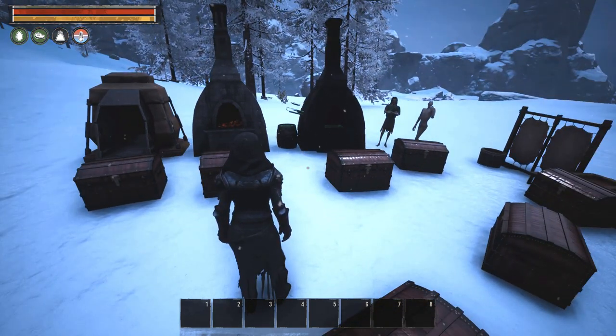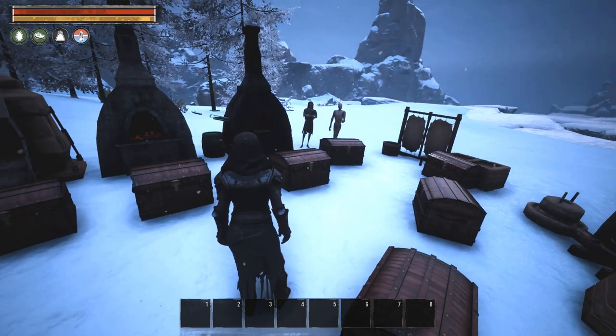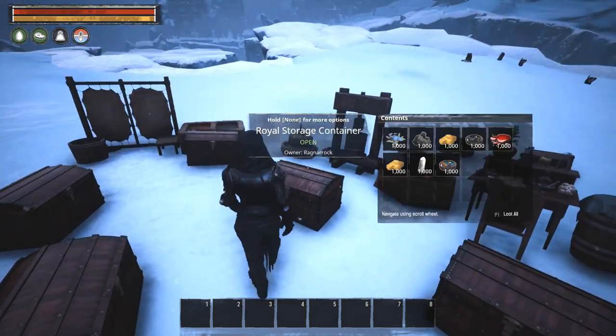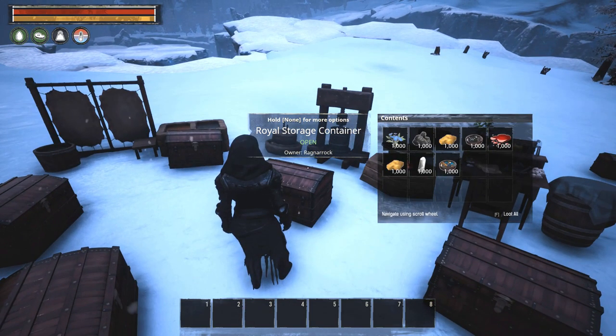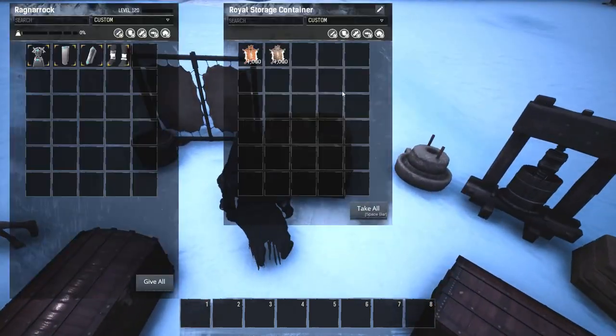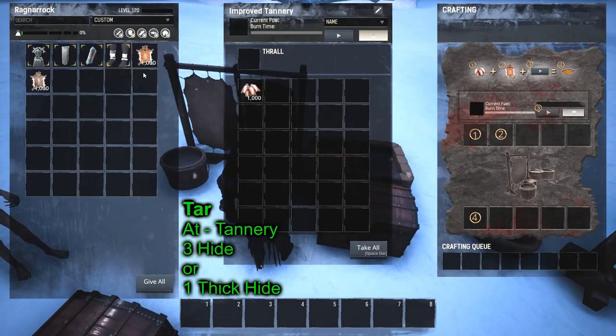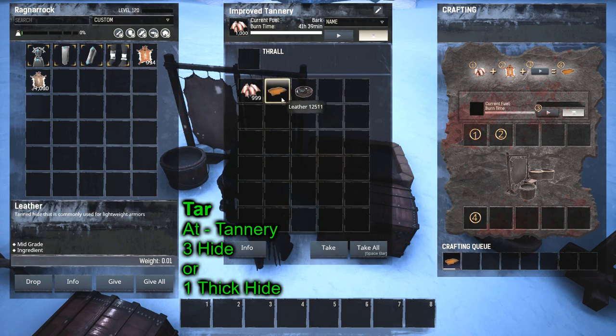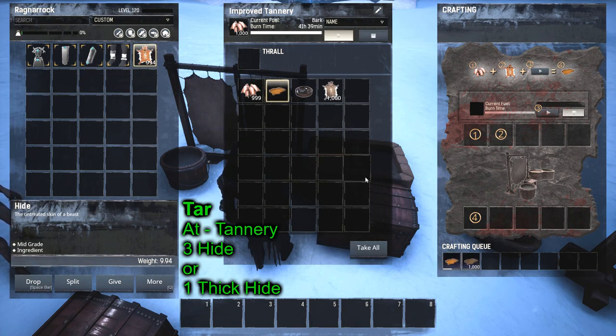One of the bottom prerequisites is tar. There are a couple ways to make it. The first way is to put hide in a furnace or tanning bench — three hide makes one tar. Or you put thick hide in there, and that's a one-to-one ratio: one thick hide equals one tar.